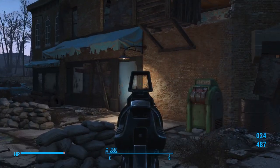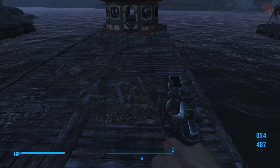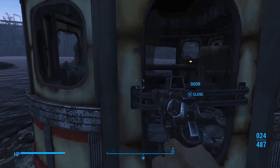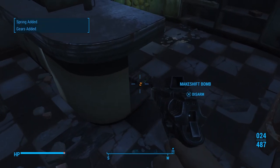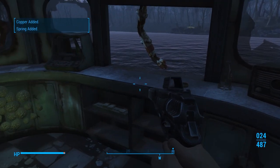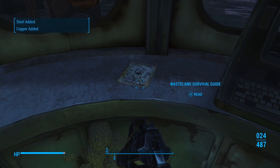Now, before we open that door right there, we want to go down here and grab a magazine. Take care of the trip wire first and the makeshift bomb, and then right here is the Wasteland Survival Guide. Hell yeah.